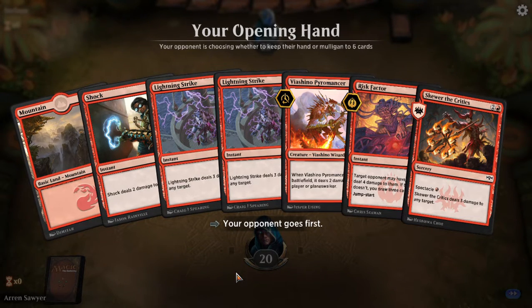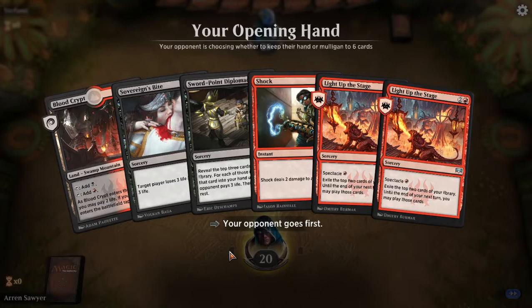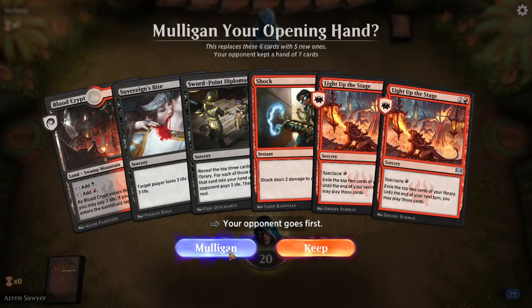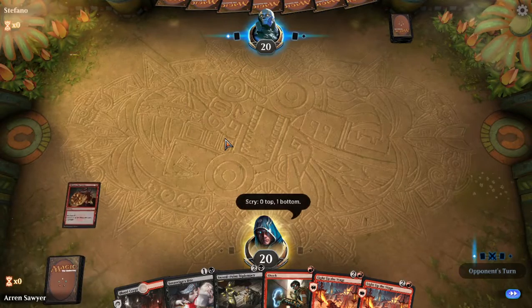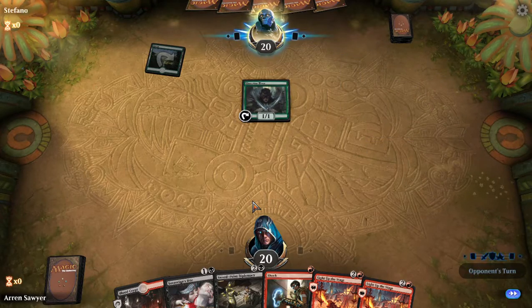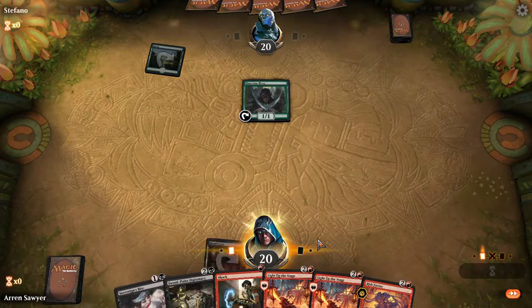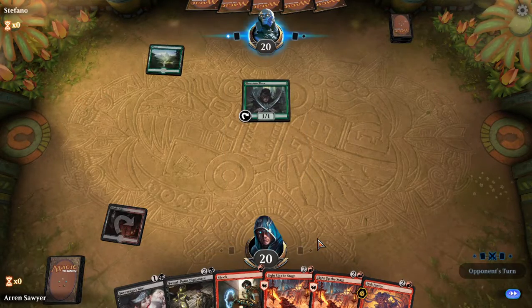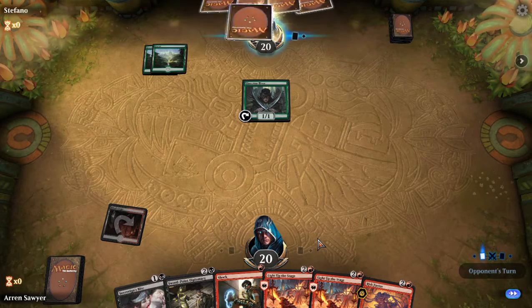I'm only playing 22 lands so sometimes I have to mulligan. I'm going to keep this hand. It's like the exact opposite mana for this deck. I didn't shock his land of war elves because I forgot — the other reason is I want to play Light up the Stage because I'm hoping to draw mana.